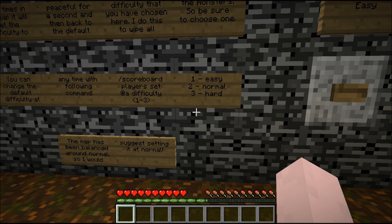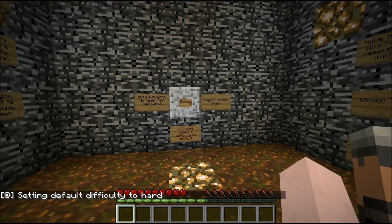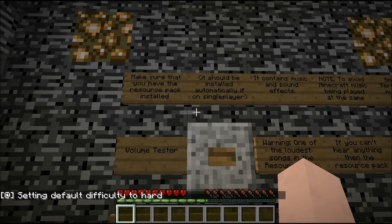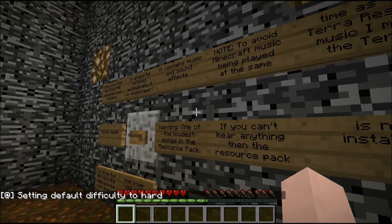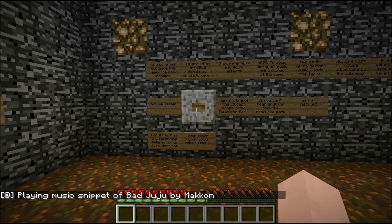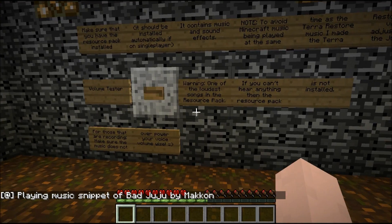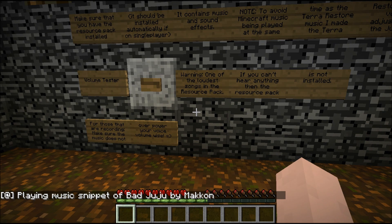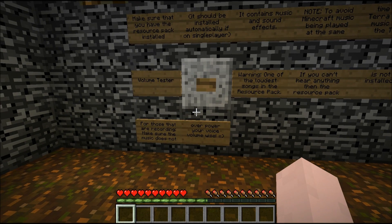Keep in mind the command is scoreboard player set at difficulty 3 — that shouldn't be too hard to remember. Let's try it on hard. Make sure you have the resource pack installed; this should automatically be in single player. Resource pack, make sure it's installed. Hit this button. Intense music — yeah, we've got some intense music playing. My resource pack is working fine. One of the loudest songs in the resource pack is this one.